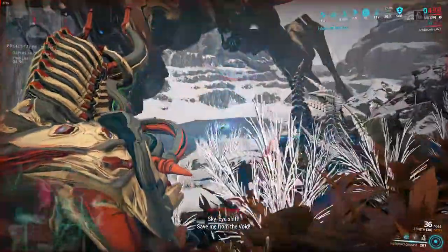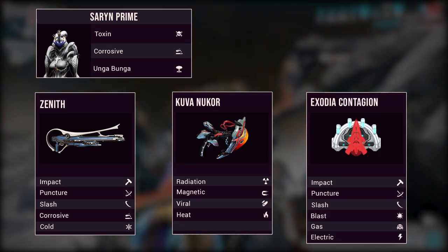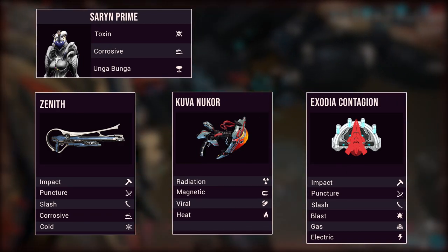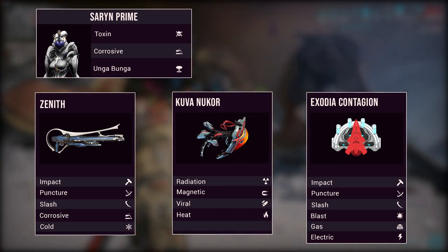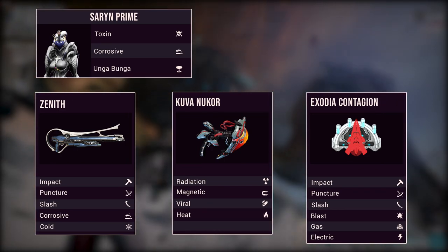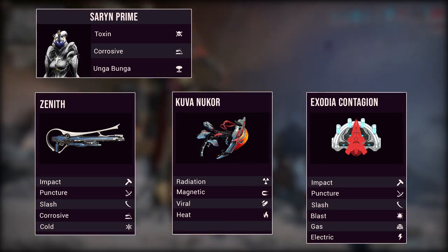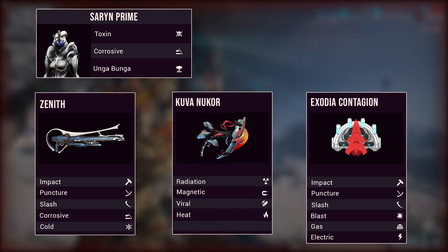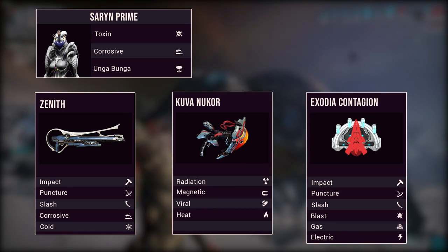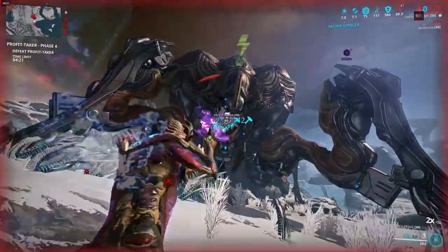The overall setup that I recommend is to run Saryn with the Zenith, the Kuva Nukor, Exodia Contagion, and the Mausolon. With this setup the Exodia Contagion Zaw covers impact, puncture, slash, electric, gas, and blast. The Kuva Nukor covers radiation, heat, magnetic, and viral. The Zenith covers corrosive and cold, and toxin damage is covered by Saryn. Saryn also covers corrosive damage so you could use it on one of your other weapons that don't have corrosive.